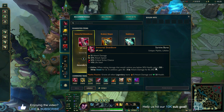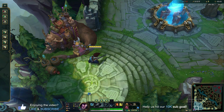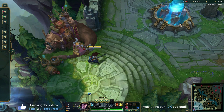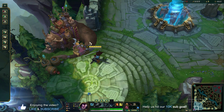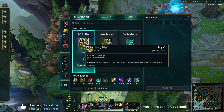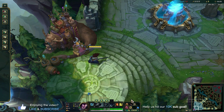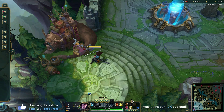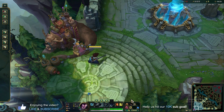Your next item every game is Immortal Shieldbow — the best mythic for Yasuo. The attack damage, attack speed, critical strike chance, and life steal are all too good. With life steal, Yasuo becomes nearly unkillable: if people can't burst you, you'll deal more damage than they deal to you and heal it back. Your health bar essentially becomes infinite as long as you're not crowd controlled and getting jumped on.